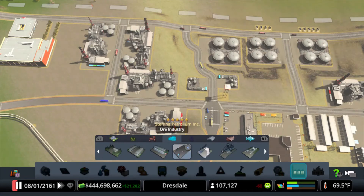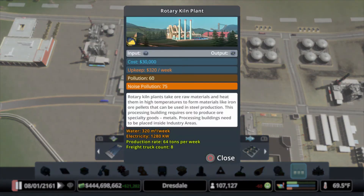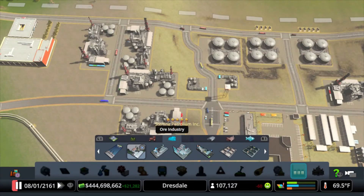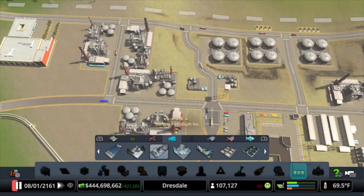The rotary kiln is better than the grinding mill; fiberglass is better than glass — in terms of efficiency. So it's interesting: extractors and storage work the opposite way, where the smaller one is actually the more efficient one. But on the processing side, the next level up is the more efficient one — except with one exception: farming.